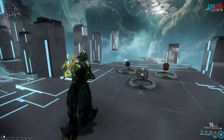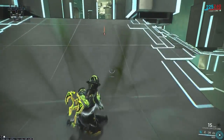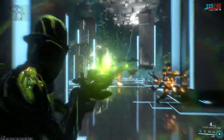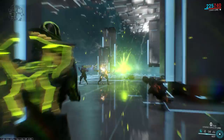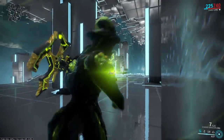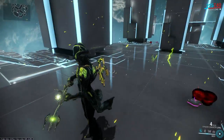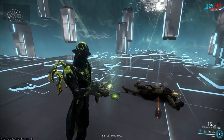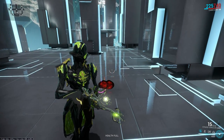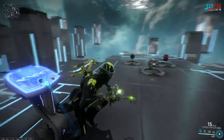If we're going to talk about AoE weapons, I still think the Synoid Simulor is going to be the best AoE weapon even after the changes. Because that status buff is so, so good. I actually used this in the sortie the other day. Even though it now combines with the Vortex and makes that a thing, it still hasn't changed the way you use the weapon at all. Honestly, if you want to use an AoE weapon, pick up the Synoid Simulor.